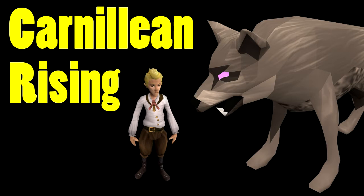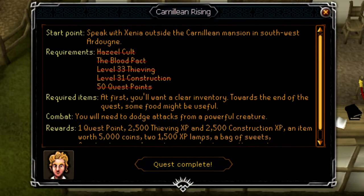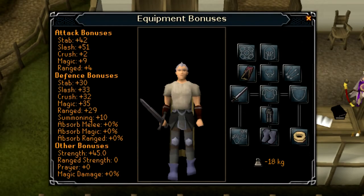Just bear in mind that I've never done a playthrough guide before because I've never done quests right the first time through, so sorry for any inconsistencies with this video. The requirements are that you must have completed the Hazil Cult and Blood Pact quests, as well as have level 33 Thieving and level 31 Construction, and you must also have at least 50 quest points. You don't need any particular items but I would recommend bringing a method of banking such as a Tokel Zoring or a Ring of Duelling so that you can retrieve food later on in the quest, and you need inventory space for the rest of the quest — that's why you don't bring any food with you to begin with.